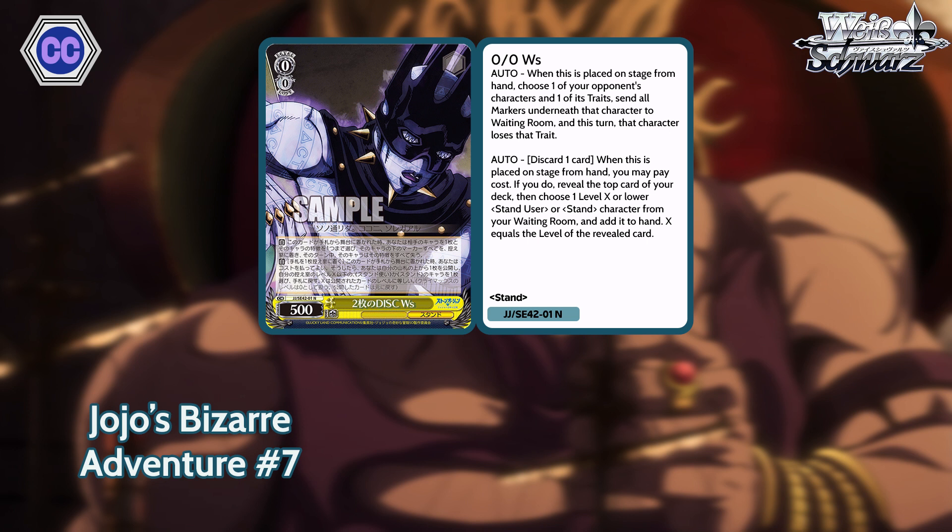Bushi also destroys the new inheritance mechanic with this — getting rid of the markers kills inheritance. And it also gets rid of Spy Family change. Bushi's just destroying the last two sets they made.